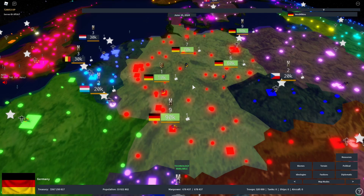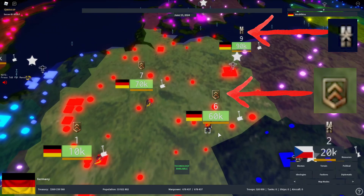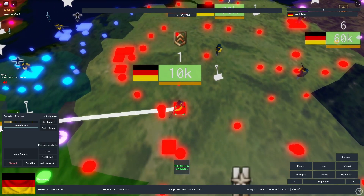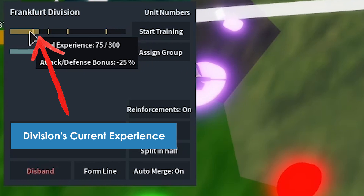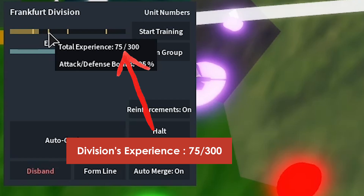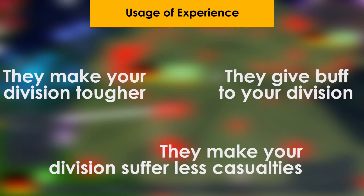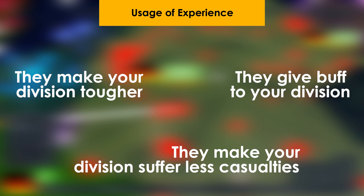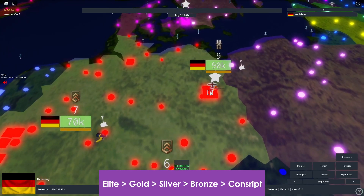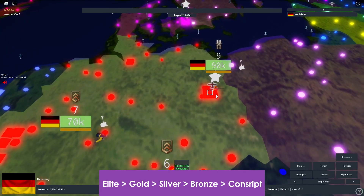Another thing worth mentioning is unit experience. You can see above your division there are little icons — different icons for different experience levels. Once you spawn a division and click on it, you can see its experience is between the first and second bar, basically 75 out of 300. Experience gives you a buff to attack and defense, so a higher-level division is more effective in fighting and defending against lower-level ones.